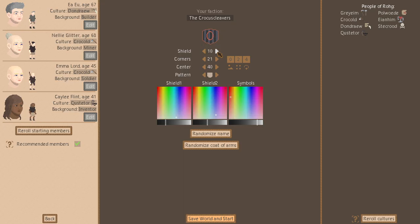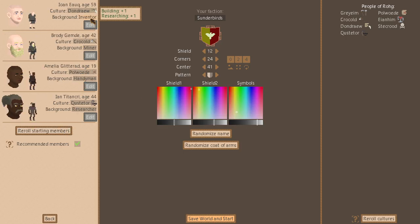I'm going to make myself a crest here. There are loads of options — a huge amount of things you can do with your personal crest. It looks like we've got a builder, a miner, a soldier, and an inventor. We may want to reroll that for a better spread. After rerolling, we've got an inventor, a miner, a handyman, and a researcher. Everybody can kind of do everything, and based on cultural background they may get additional bonuses. There's a recommended members option that guarantees a balanced start just in case you like to roll random and end up with entire skill categories missing.